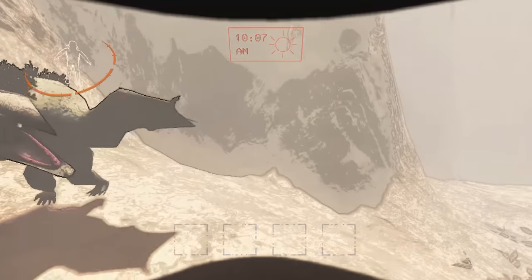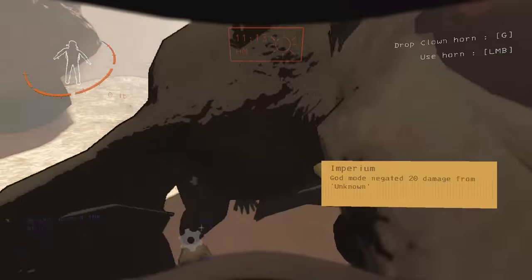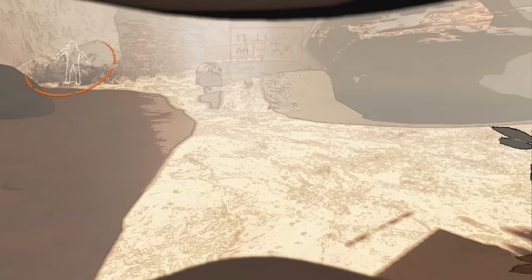Some additional notes about baboon hawks: noise does not scare them off — that is a very common myth. Baboon hawks move faster in a group or if they are a leader, and baboon hawks cannot grab hives.